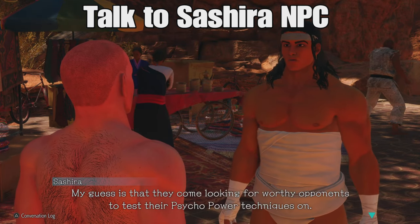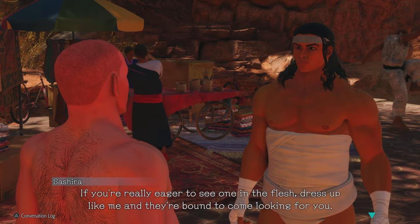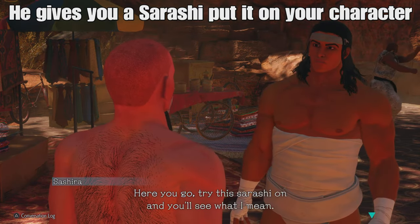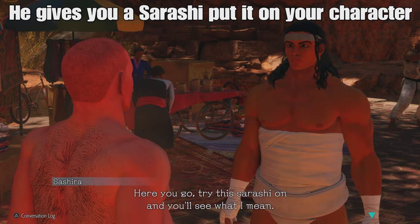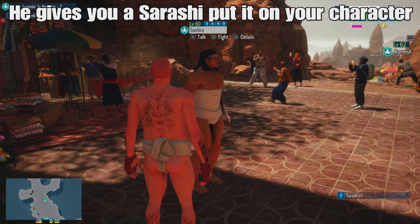Sashira is going to give us our piece of clothing - the sarashi - which is actually a traditional piece of Japanese clothing used in kimonos. I didn't know that. So he gives us a sarashi and we've got to equip it on our character.